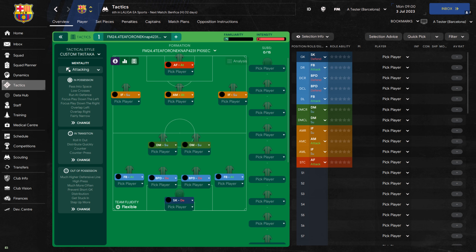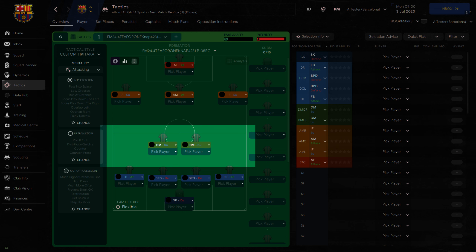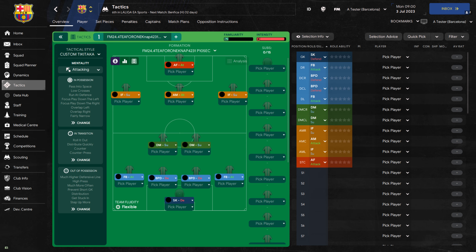In today's Football Manager 2024 video I'm going to be showing you another NAP tactic creation. This one is the T4-2-3-1. This is a solid looking tactic built with a sweeper keeper, a back four which contains two fullbacks, a midfield duo who both look to protect the back four and break up attacks. At the top of the pitch it has a trio of players who look in behind, advance forward, and are all looking for goals with an attacking mentality. There will be a full breakdown of this tactic at the end of the video so stick around to see what makes it tick.